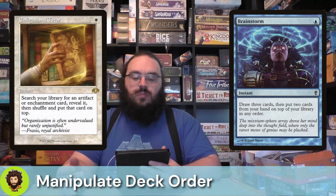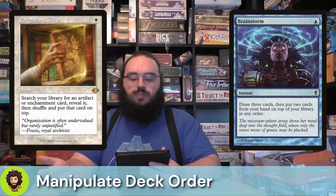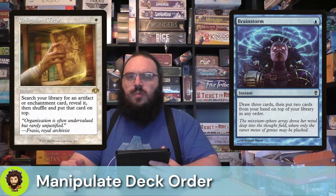Enlightened Tutor is basically the Moon Blessed Cleric all over again — a little cheaper and at instant speed, so it is much better, though also much more expensive to acquire. For one white mana, we get to look for an artifact or enchantment — in this case almost always an enchantment. We do have some artifacts we care about, but if we have Aminatu out, I think going for one of the rooms or something that generates extra card draw is really the way to go.